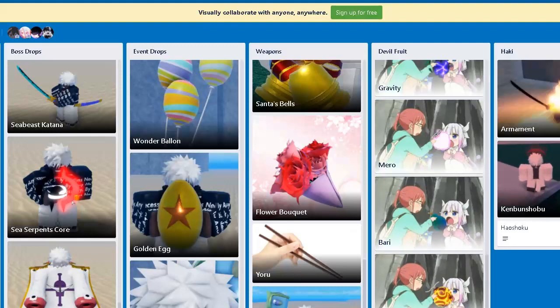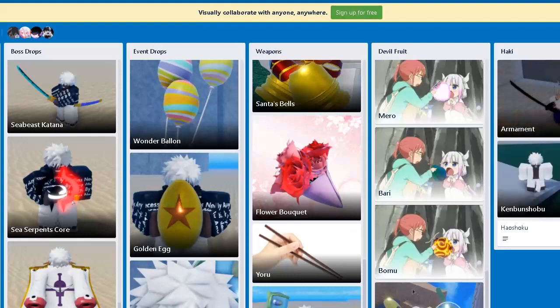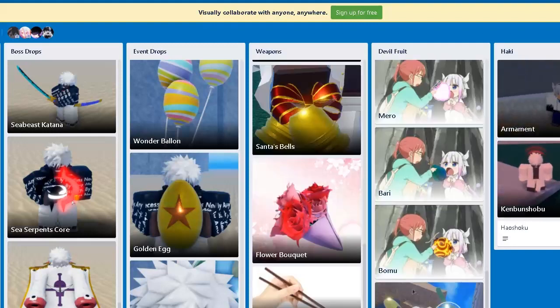Someone told me in the comments they got Tori — yikes, wish I got something good. Let me know if you guys got anything good from the Sea Beast. It apparently has better chances than Marine Ships for boss drops, which is pretty crazy.